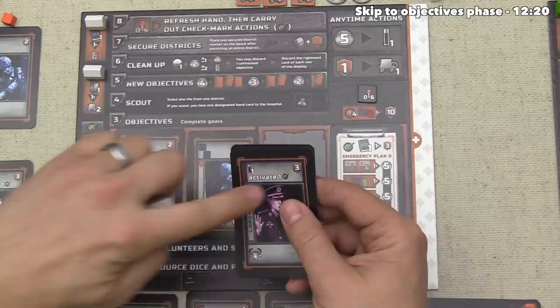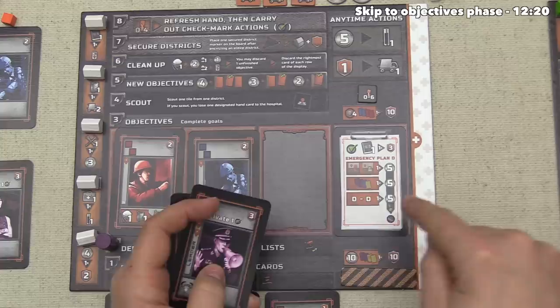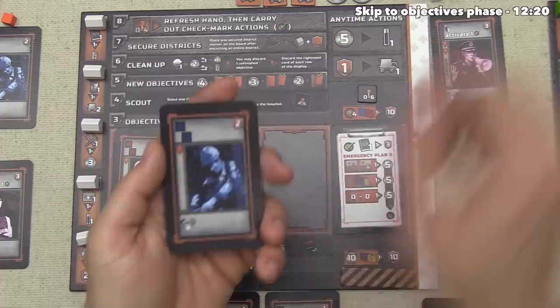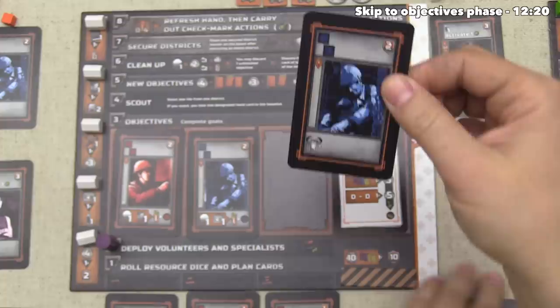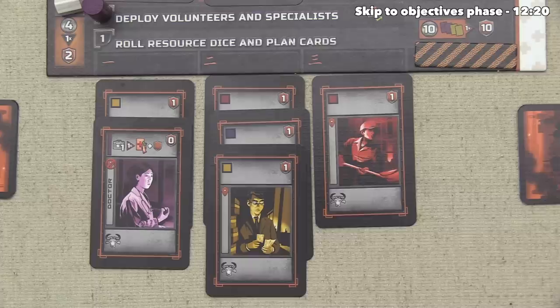Checkmark abilities show up in a couple different ways. One is by getting these outpost house things down onto the map — you can see a checkmark right there, and as an ability we could spend one tool in order to get three money. You can also get checkmark abilities by completing some of these objectives. For instance, once we complete this emergency plan, we have a checkmark ability of spending one book in order to get three victory points. At the moment we don't have any checkmarks to activate, so I think we are going to leave our leader in the hospital and heal up this blue volunteer, generating two victory points, which puts us in the lead.